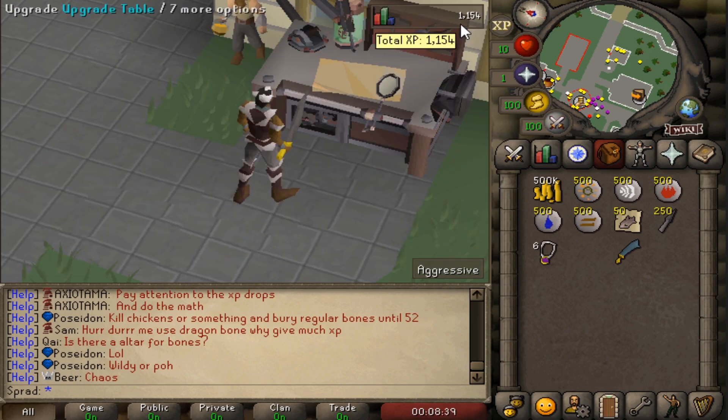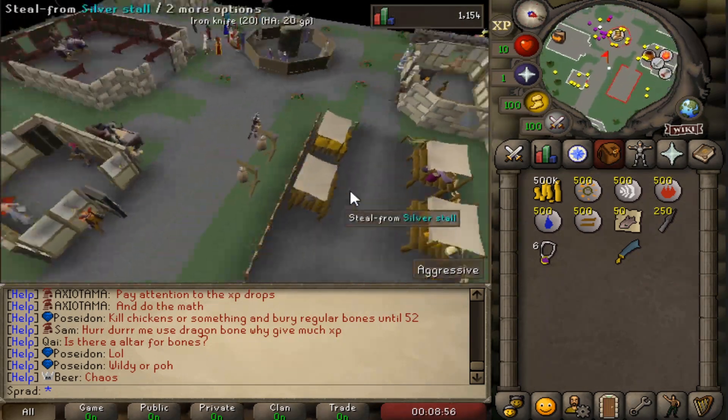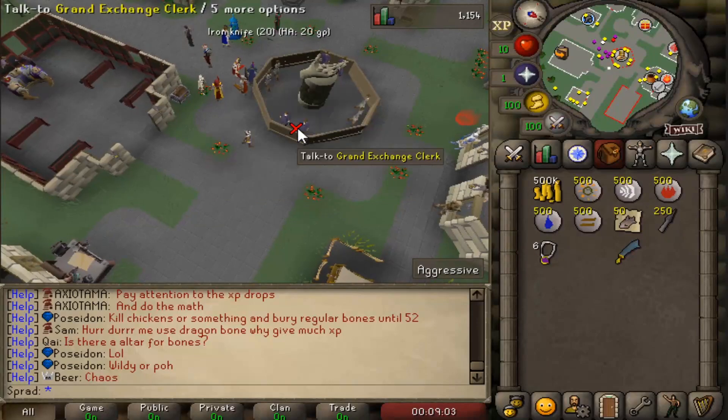I don't have too much stuff to upgrade yet, but I'm sure they'll keep adding to it. Here's their home - it's actually located at the Grand Exchange. I don't want to be one of those videos going over the home, so I'll just show you the good stuff. They actually have a trading post which is really well done.